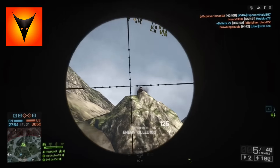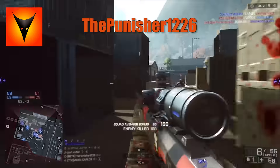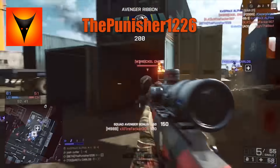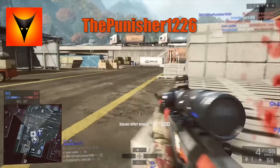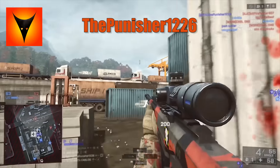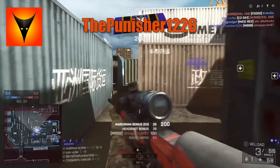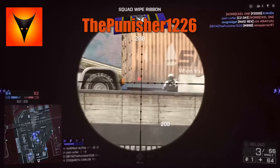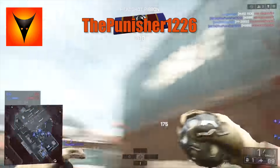At number 6, The Punisher 1226 here on Dragon Valley, and he goes off on one — taking out suckers like it's easy, like he's got a shotgun. In the middle, quick snipe there, straight to the face, another one. People try to hide in this container — quick snipe there straight to the face.